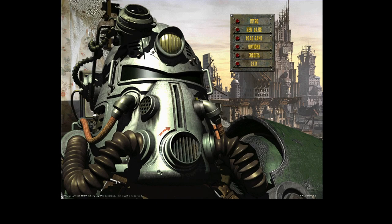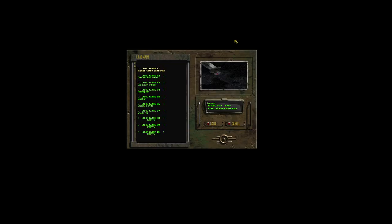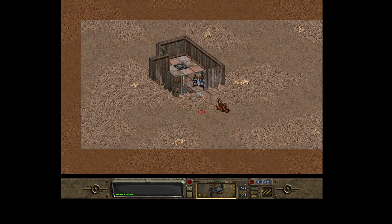Hey guys, welcome back to another video. This time let's continue our Fallout 1 series. There is a new location available to be discovered - it was Vault 15. So let's load the last position and we are going to enter Vault 15 just to try to find the water chip in it.